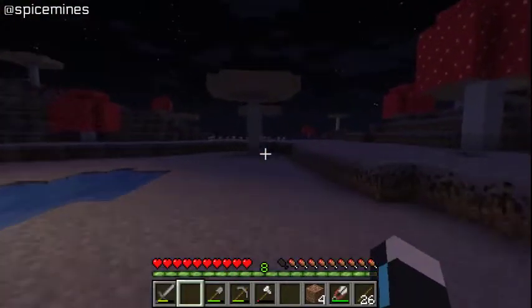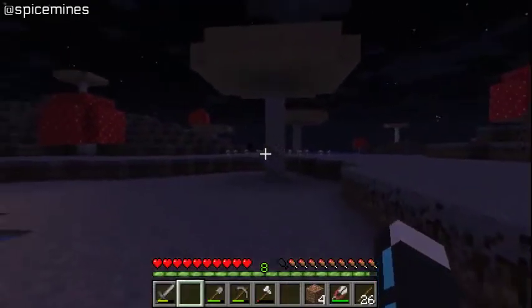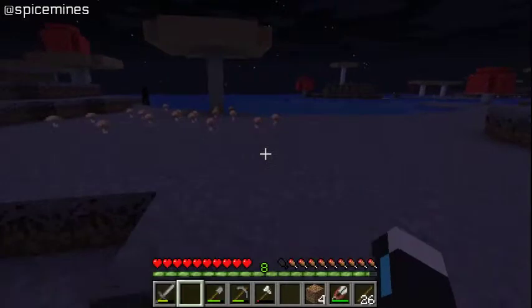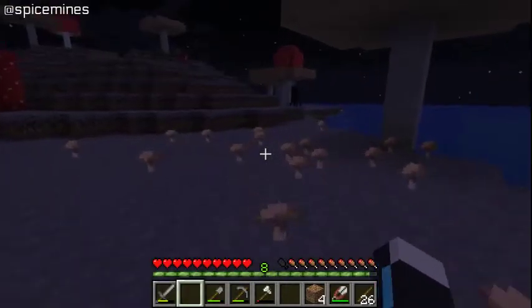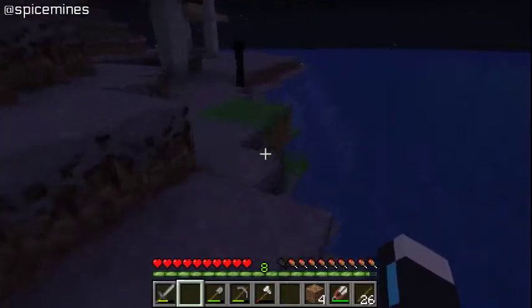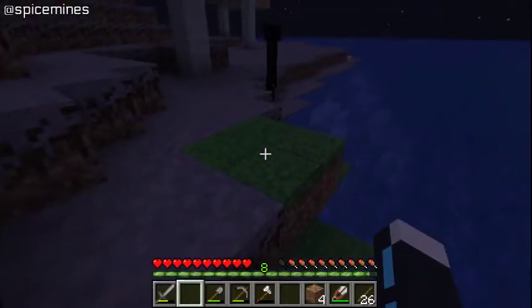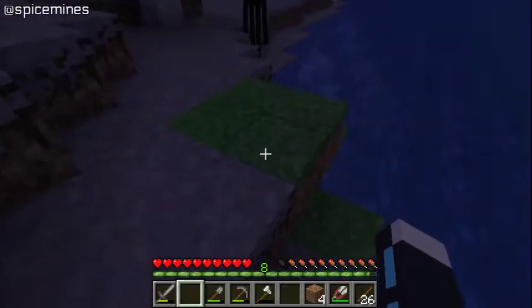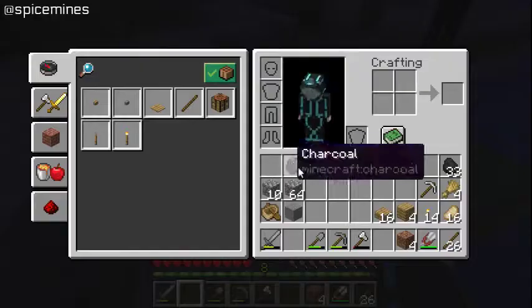There's a dark shape — that's an enderman. Here's our first mob visitor. The mobs can spawn on those blocks there, as you saw. We need to be careful with that. I do need to get a torch and put it over here just for that sake.